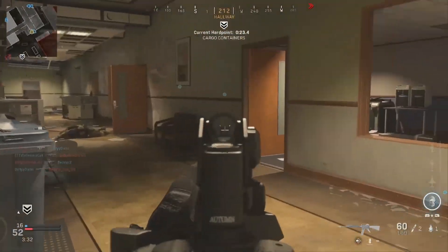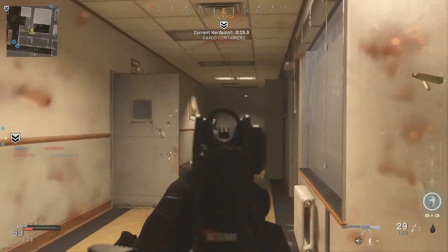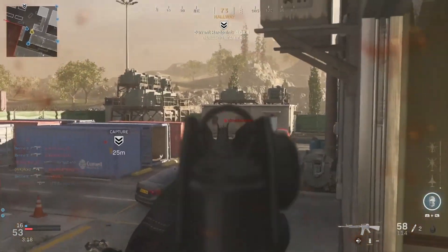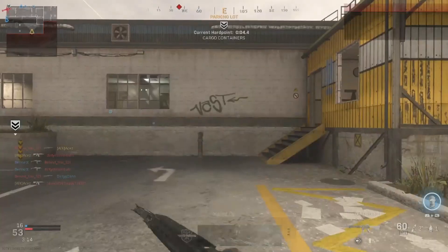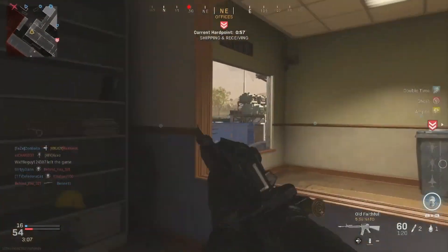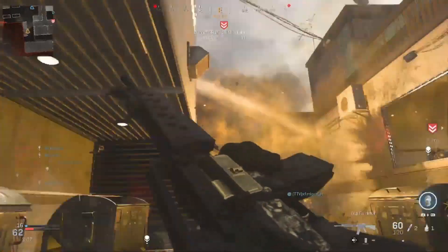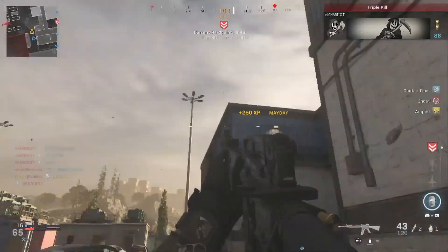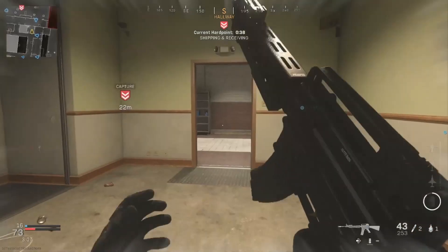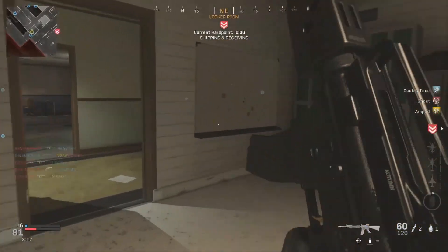This guy behind us? Old Faithful coming in clutch. Enemies in the shipping area. SA-87? I think I just lost my touch, boys — I think I'm just washed. Not laser sight. We killed him, we did it. People used to always be shooting through these walls. I don't know where I'm going — yeah, I still killed one though. Got him with the SimTech.